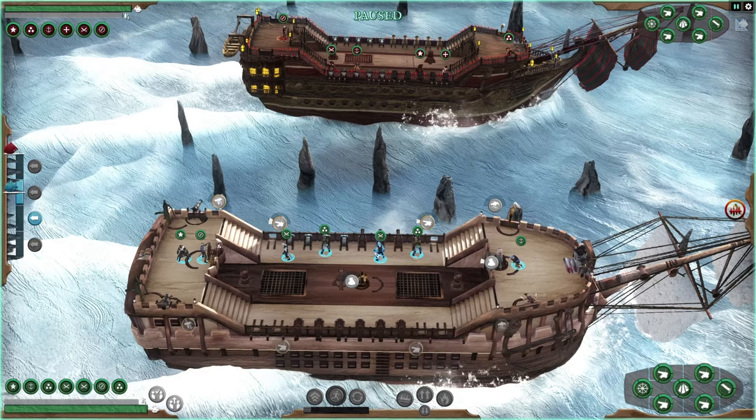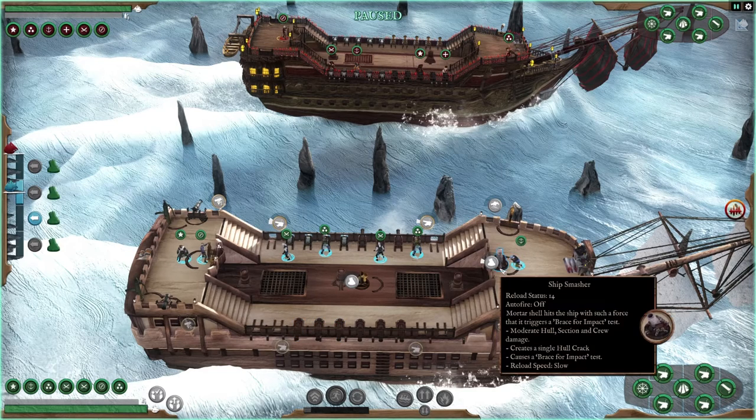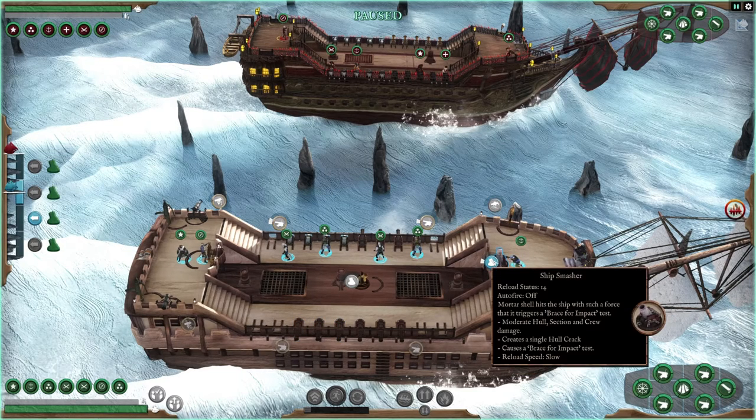I leave two guys off just in case we get hit from the other side, because then your guys are gonna have to unmount guns and run to the other side of the ship — I at least have two guys that'll get there quick. I have a guy working on the mortar as this ship smasher is critical for what I do.